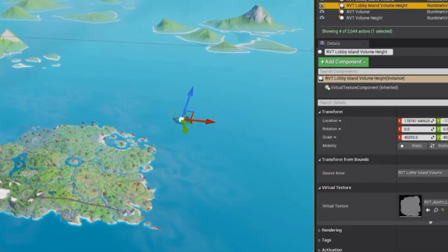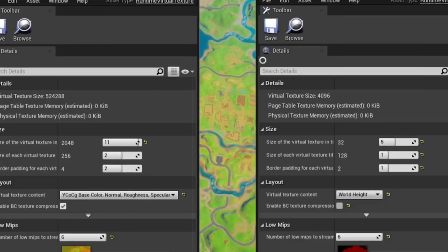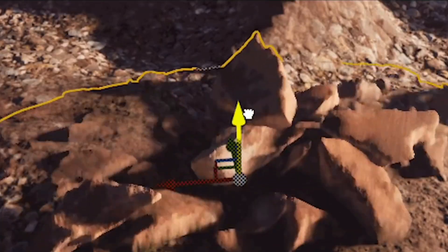The new version of the editor is going to be available only on PC. It functions more like the full version of Unreal, being basically the same program. Using these new tools, you can create things that couldn't ever exist in Fortnite before. Players can use custom assets, art, audio, animations, and even VFX.